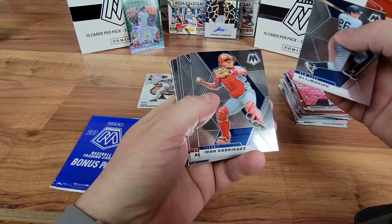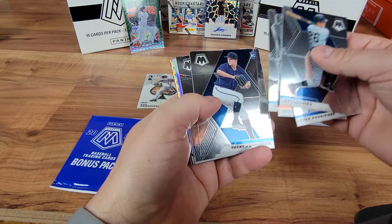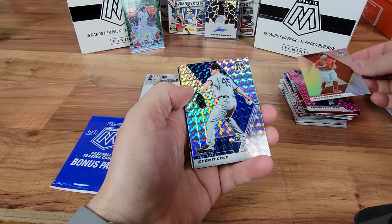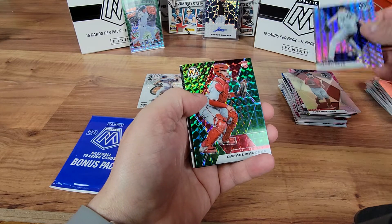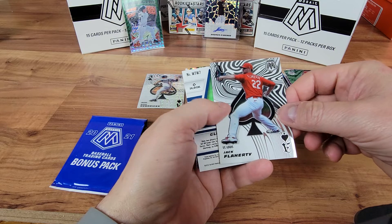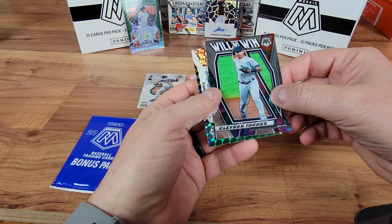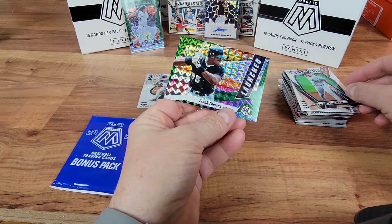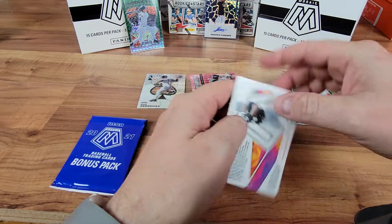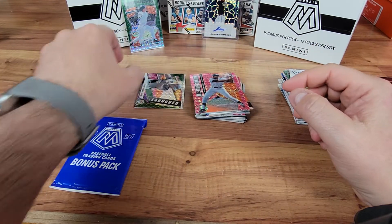So we got a DJ LeMahieu, Ivan Rodriguez, Verdugo, Willie Castro, Tucker Davidson on the rookie, Jonathan India, and a silver of Alex Verdugo. Garrett Cole silver mosaic. Raphael on the green rookie mosaic. Got an Aces of Jack Flaherty. And a Will to Win Glaber Torres. And a launched Frank Thomas prism mosaic — that's a pretty dope-looking card. Hall of Famer, Chicago White Sox.